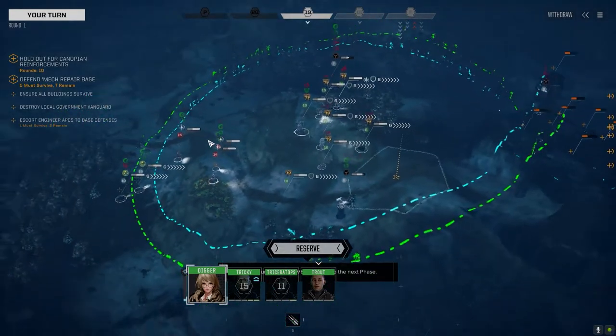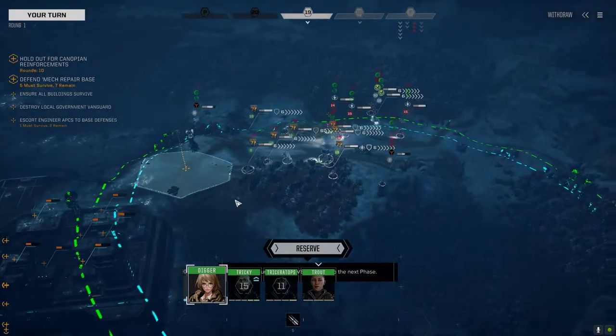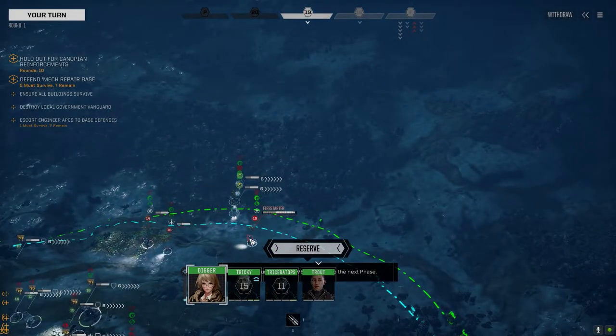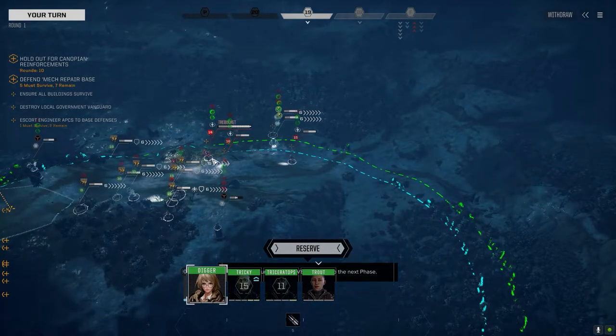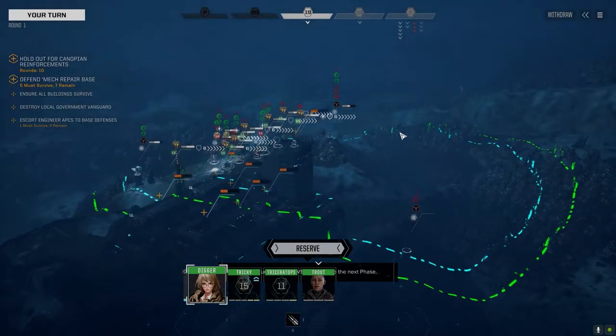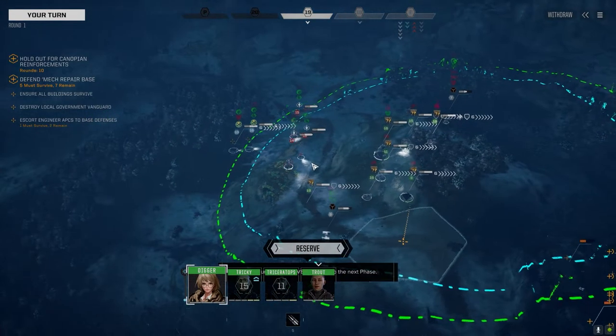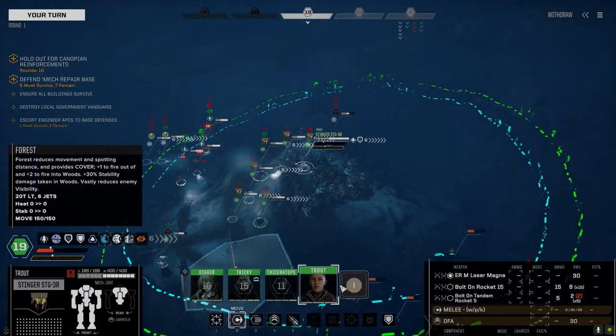Alright guys, so here we are — a two and a half skull base defense mission. We're in a weird starting location; the enemy is right on top of us already. So these are our two vehicles that need to get out into position. This is going to be interesting. We should be able to easily handle these guys, so let's go ahead and do that.